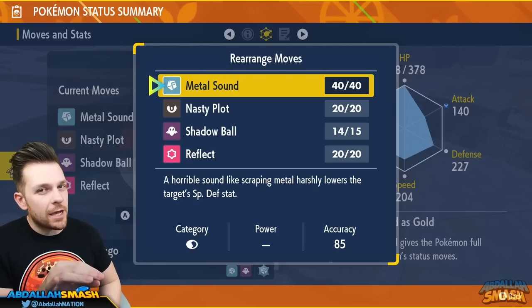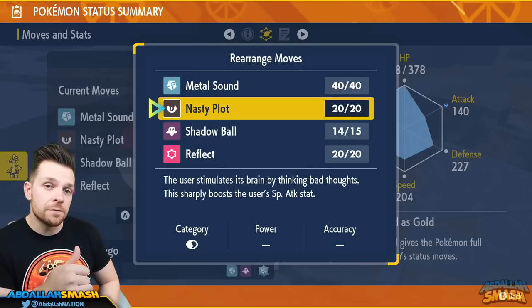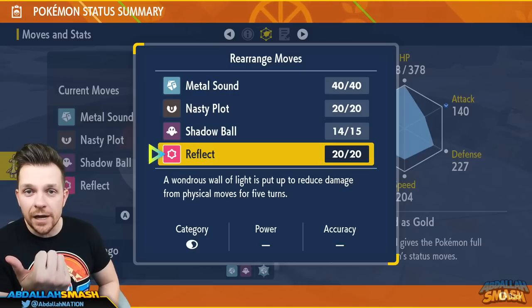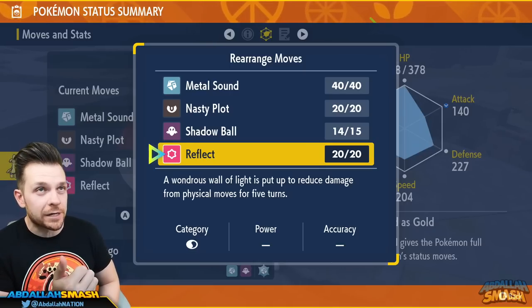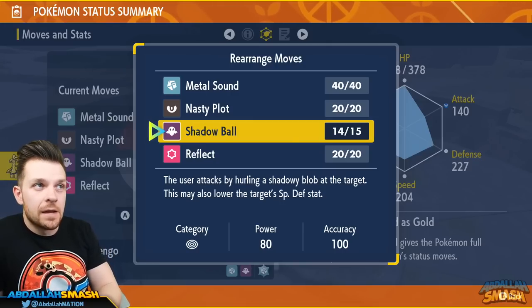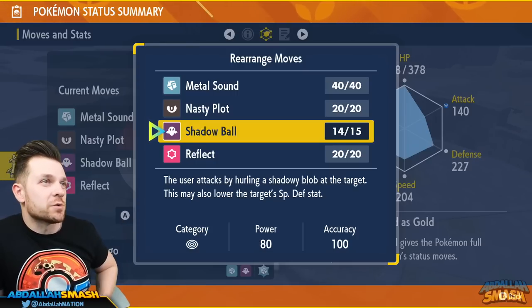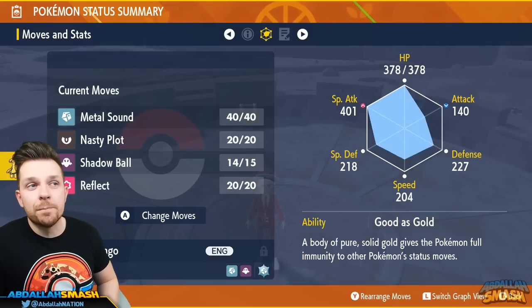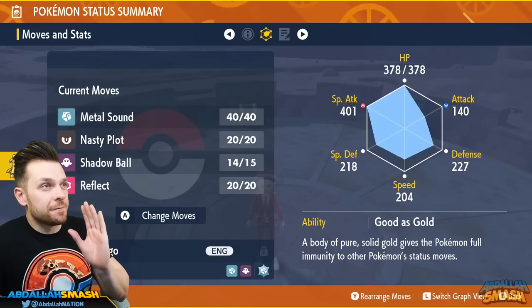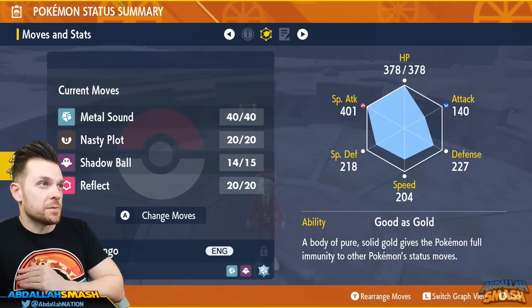Metal Sound is a great move, though the accuracy is a little shaky — it lowers the target's special defense by two stages, so you'll want to use it three times. You can boost yourself with Nasty Plot three times as well. You can use Reflect for Iron Leaves and Light Screen for Walking Wake. Shadow Ball is used for Iron Leaves since it's a Psychic Tera type, giving STAB. The only TM you need is Thunderbolt for super effective damage against Walking Wake. The ability Good as Gold negates all the Noble Roars coming your way.